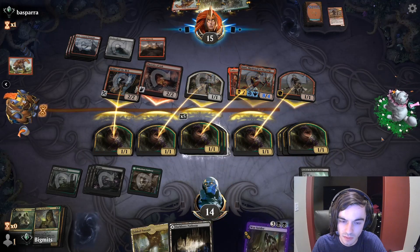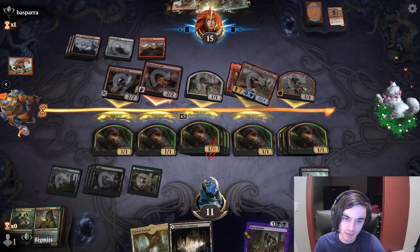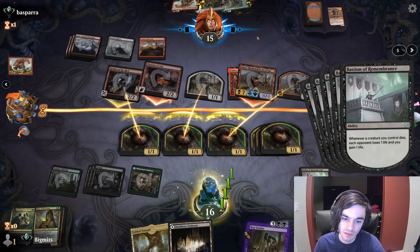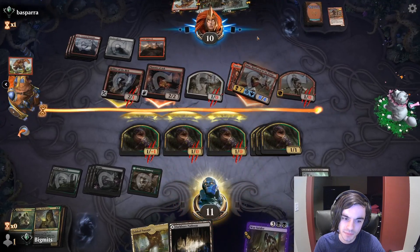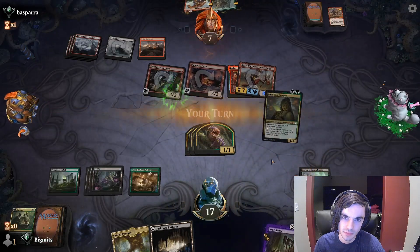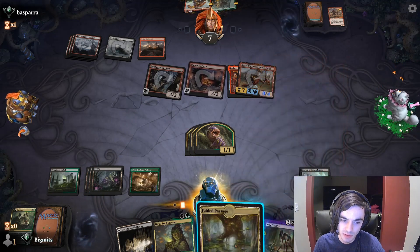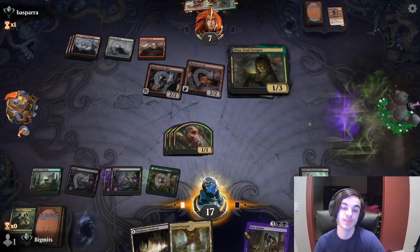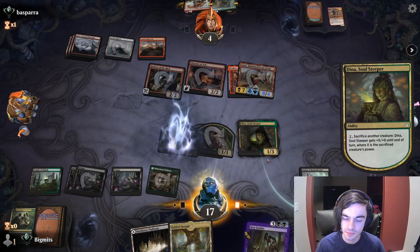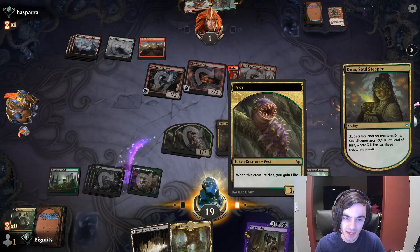That was enough. These ones are going to die first because of the double strike, so we're going to gain back 10 life. We play Dina, hit them for three, and sac the pests. Dina has controlled the game with her pests.